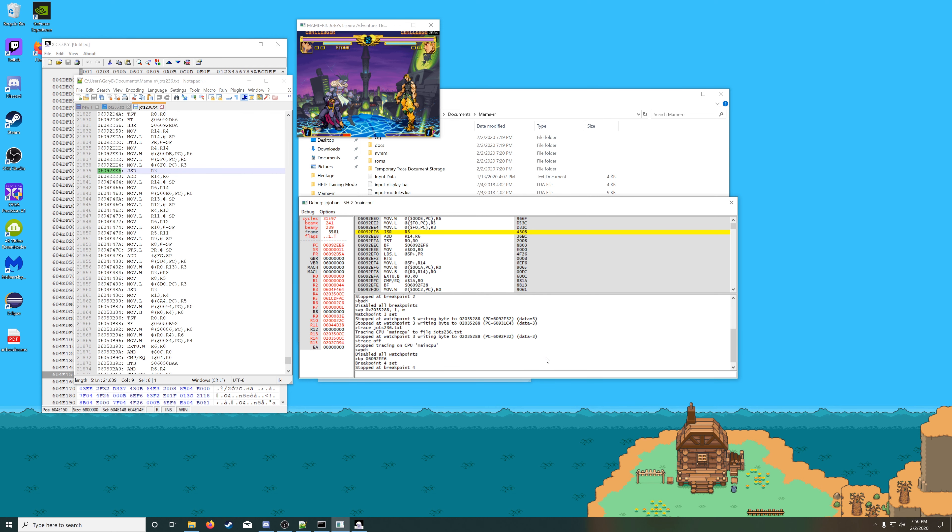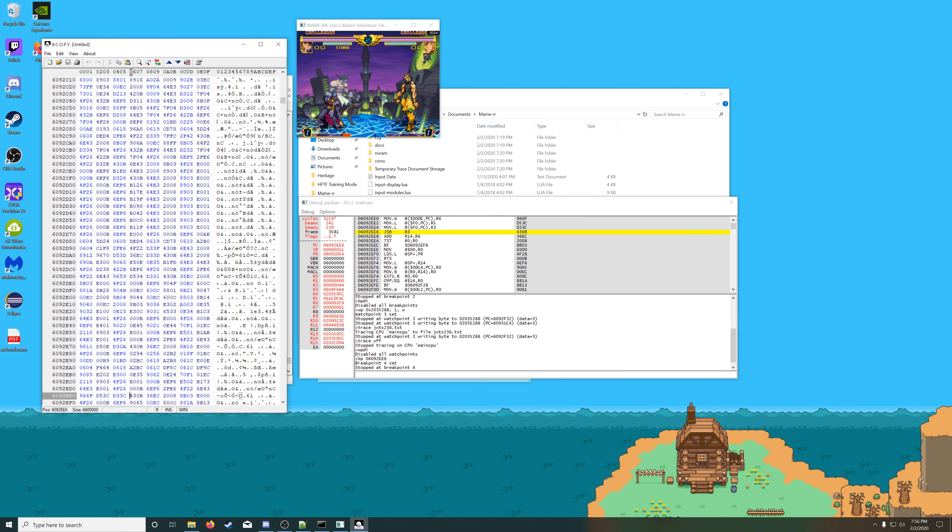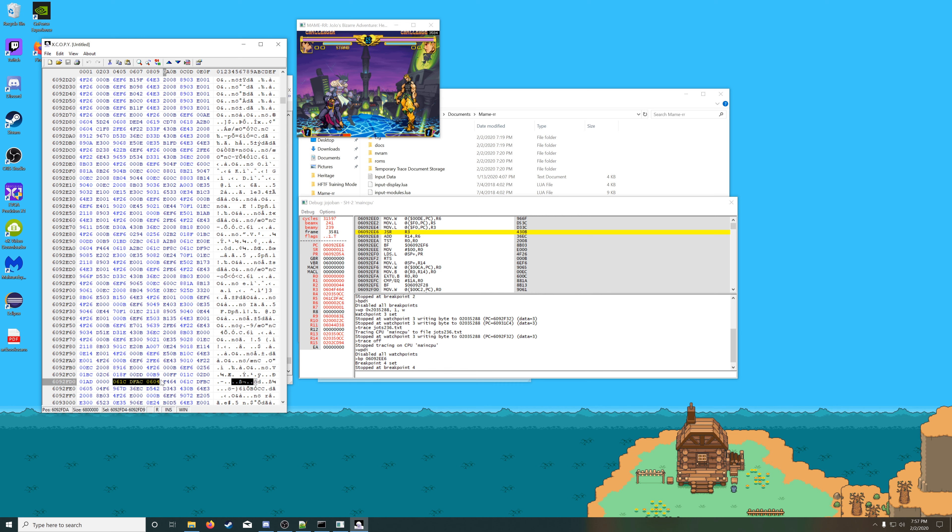In any case, you set the breakpoint and stop at the breakpoint. You'll see the R5 and R3 values: R5 is 061CDFAC, and R3 is 0604F464. Jump to that address, do Ctrl-F, and you get the address — which is 6092FD4. And that's it.